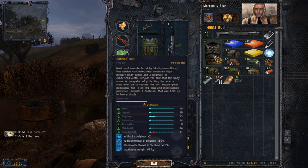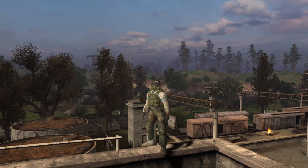Here we complete the quest and receive the upgraded version of the Sunrise suit — that's pretty cool. That will be the end of part three. If I forgot to show some loot, be sure to comment it below. In the next episode we will take a look at Yantar, the Red Forest, and the Army Warehouses. Thank you for watching, goodbye.